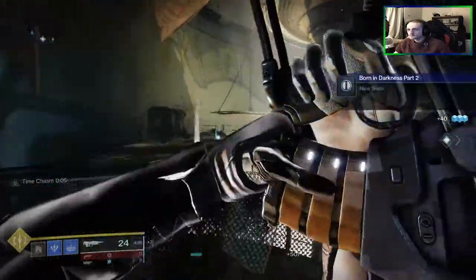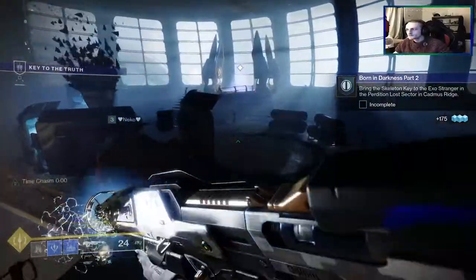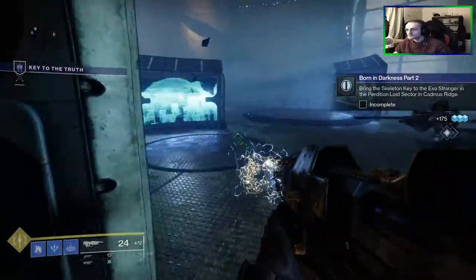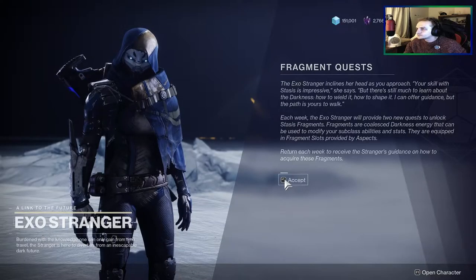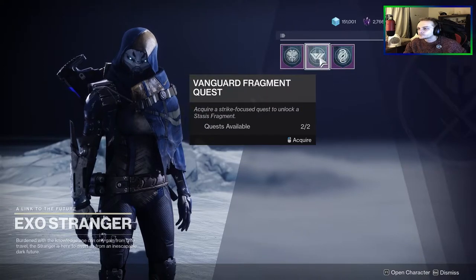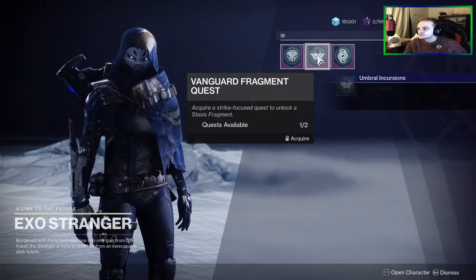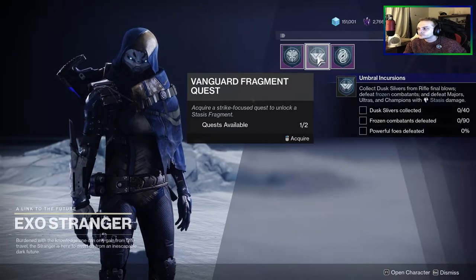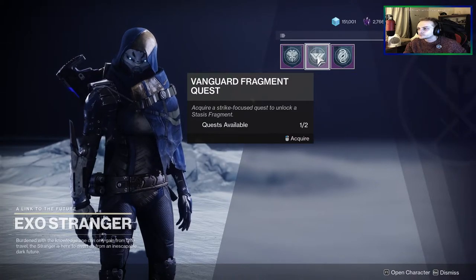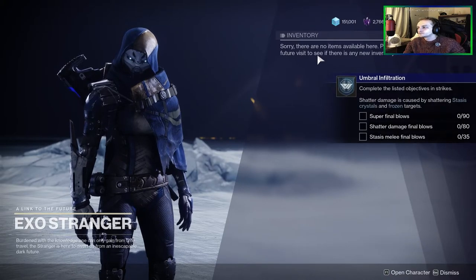Grab step one from the Exo Stranger, or check your quest tab if you've already picked one up, complete it, and return to the Exo Stranger for the next step. Once you've completed all of these, the Exo Stranger will give you two weekly quests that unlock a stasis fragment for you to equip. You get to choose the activity — strike playlist, crucible, or gambit — and you can grab both quests for the same playlist and complete them simultaneously to speed things up.